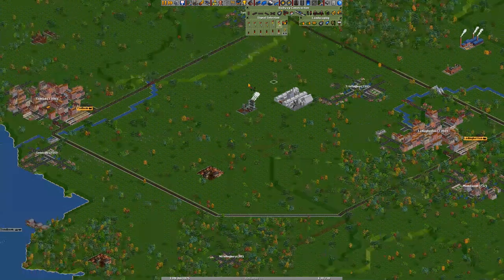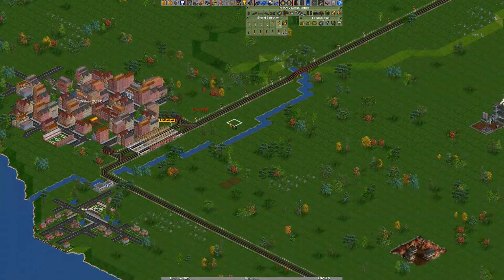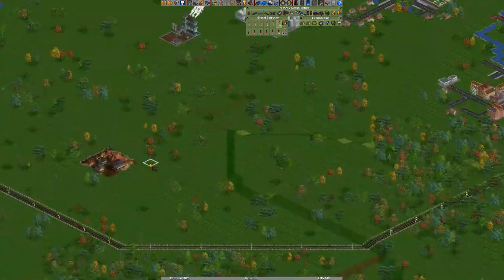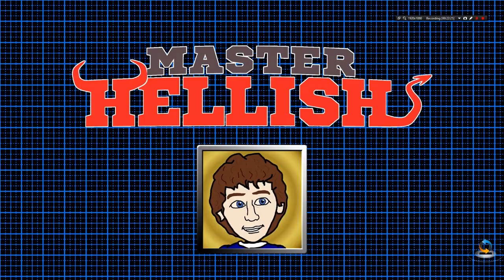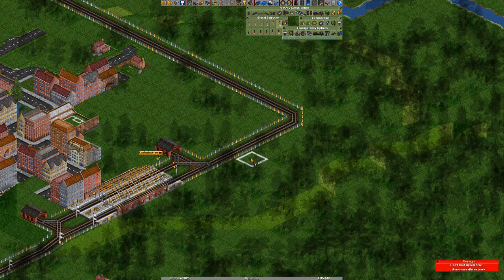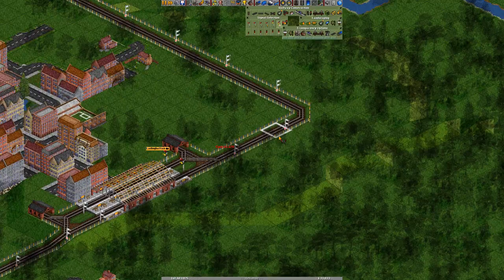Time to place signals. Using one-way path signals with trains going forward in one direction - so we go around in a loop. Placing the first signal the way we want it, then holding Ctrl and dragging to place all the signals at once along the track. Signals are all down. Time for a passenger train!